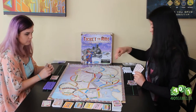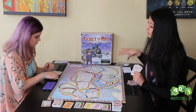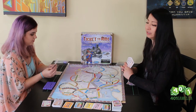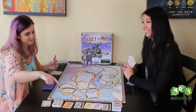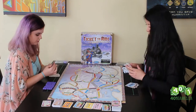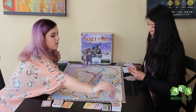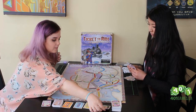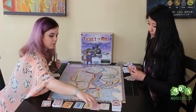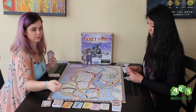We both start with 40 train cars. The game does come with a few extras in case you lose them, but make sure you count out 40. The person who travels the most gets to go first — I feel like that's me because I lived here in Stavanger. Starting my turn, I'm going to draw one of these wild cards, reveal a new card, and then take the other wild card. It's important when drawing cards to reveal a new one after each card you draw.